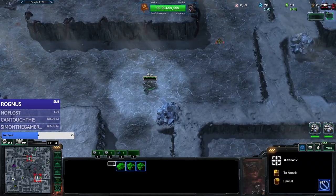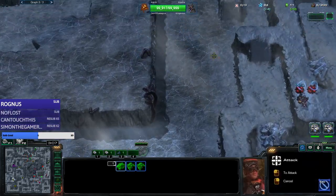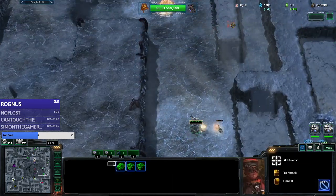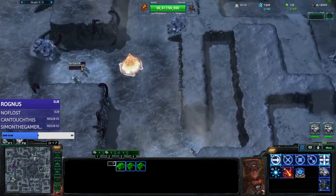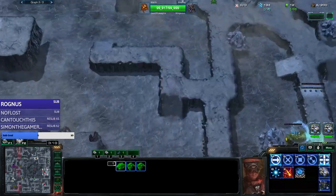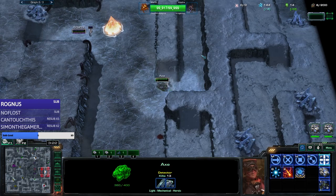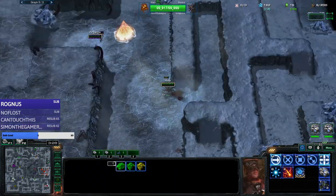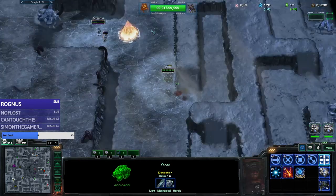Here we go with the siege tank, and then this one cycles here. We always gotta keep them on different sides of the map to make sure we don't lose both of them. They don't get close - they could get a speed debuff if they get close to each other, and we obviously don't want that.